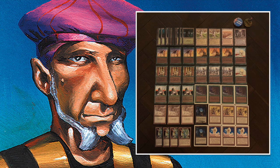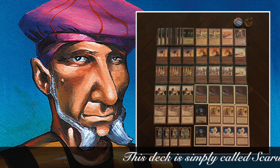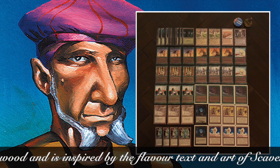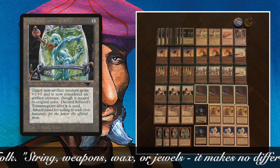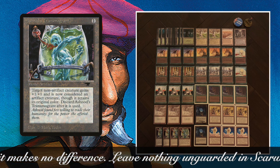Here we're going to start by looking at the decks, beginning with my own deck, Scarwood Forest. In the ticker below you can read the flavor description. Besides the flavor, there's also a strategy behind this deck. One of the most important cards is Ashnod's Transmogrant — it's an artifact you can tap and sacrifice, and it turns target creature into an artifact and puts a +1/+1 counter on that creature.